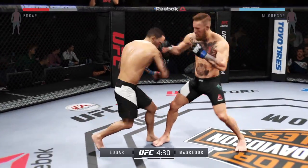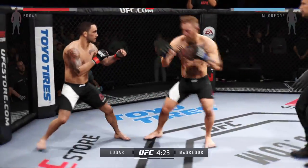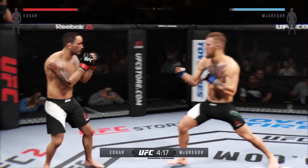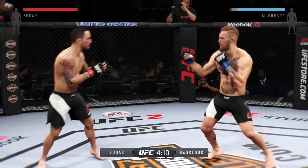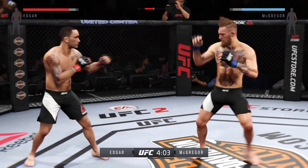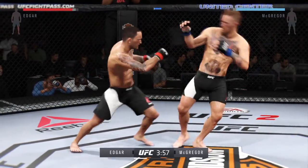To the body. Welcome to the jungle. That's a nice right-left combo by McGregor. Tries a big hook to the head, but misses. Hard body kick by Conor McGregor. Nice hook to the body by Edgar. He's doing some damage with those kicks. And another big kick.